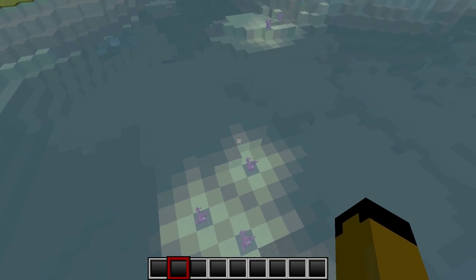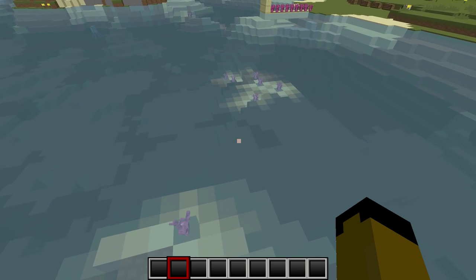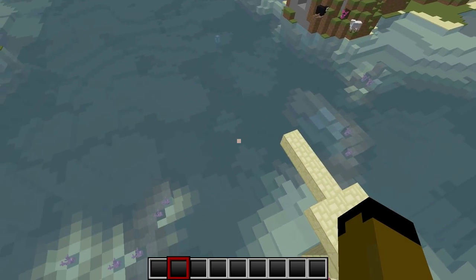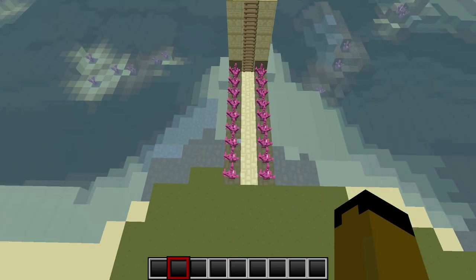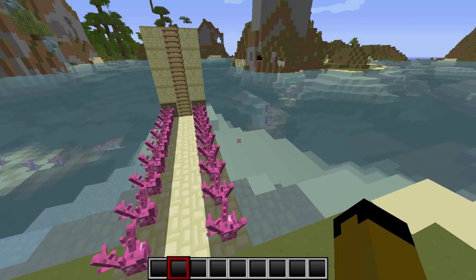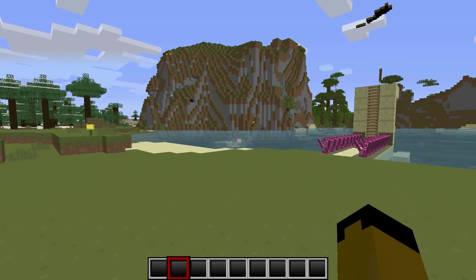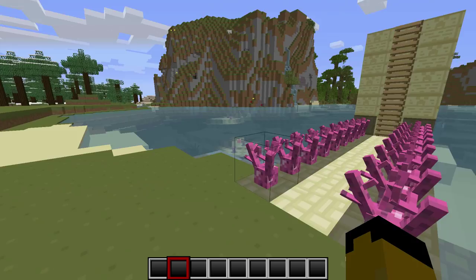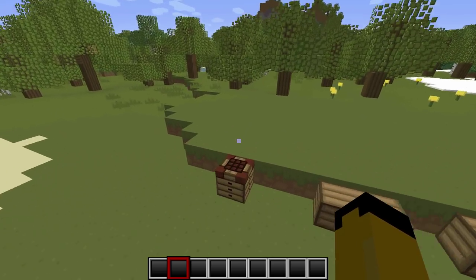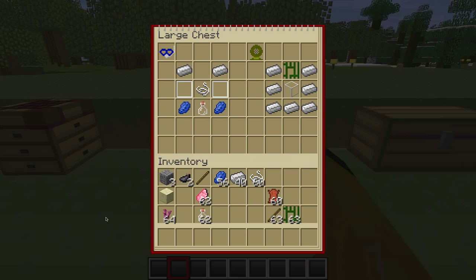As I look over this water, the coral actually gives off light — that's pretty cool. It's a really cool light source underwater, especially because when you try putting torches they usually don't work. Coral also gives you coral fragments when you mine them up.